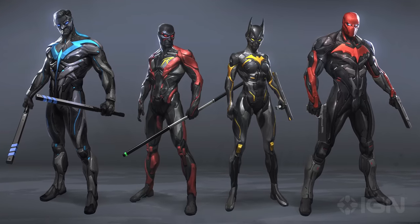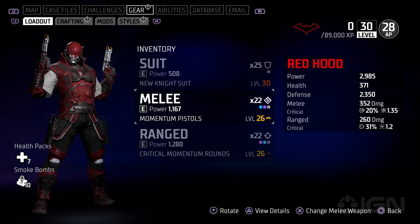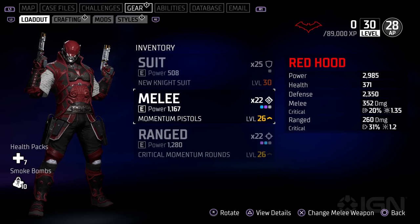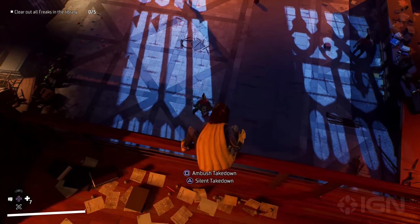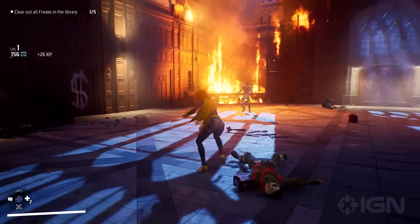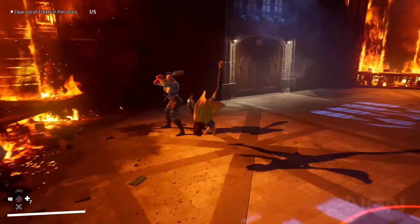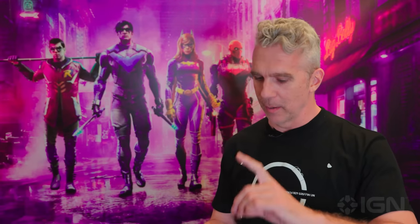Gotham Knights' many superhero suits were previously covered from the cosmetic angle, but from a gameplay-driven angle, players will be able to craft gear that alters their hero's armour, melee and ranged items, offering stat boosts and elemental damage changes. Crafting that gear comes down to having the blueprint and the materials to make it. All gear is created through crafting, and it applies in slightly different ways to suits, melee weapons and ranged weapons, but what they have in common is a focus on elemental damage types: cryogenic freezing damage, thermal damage, electrical damage, poison, stun — these kinds of things.